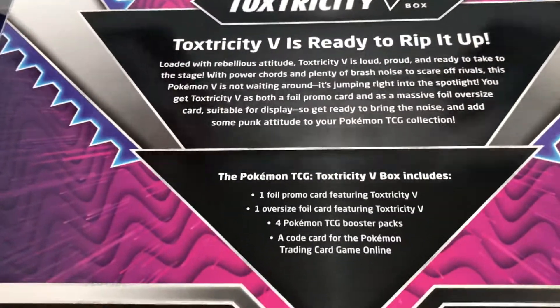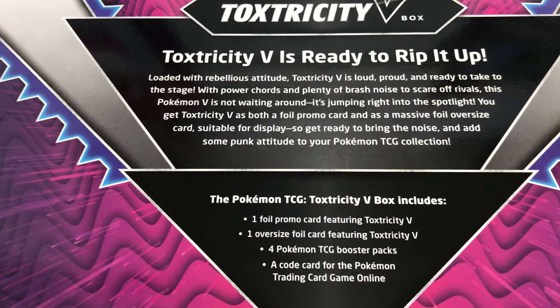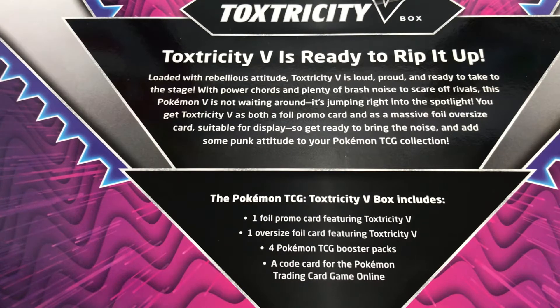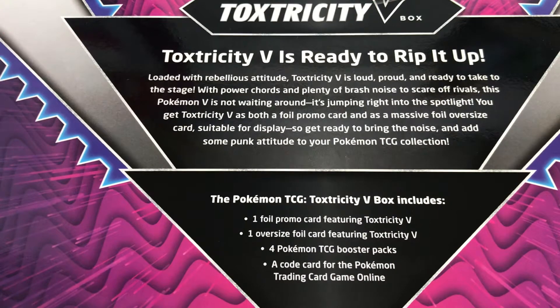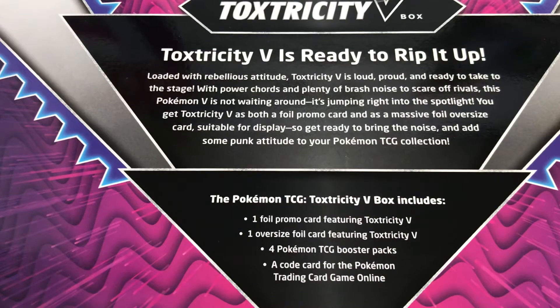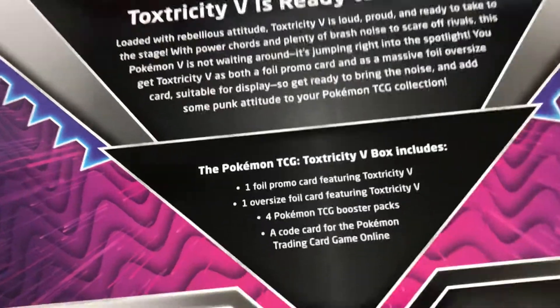Here's what it says on the back: Toxtricity V is ready to rip it out. Loaded with rebellious attitude, Toxtricity V is loud, proud, and ready to take to the stage. With power, chords, and plenty of brash noise to scare off rivals, this Pokemon V is not waiting around — it's jumping right into the spotlight. You get Toxtricity V as both a foil promo card and a massive oversized card suitable for display. Get ready to bring the noise and add some punk attitude to your TCG collection.